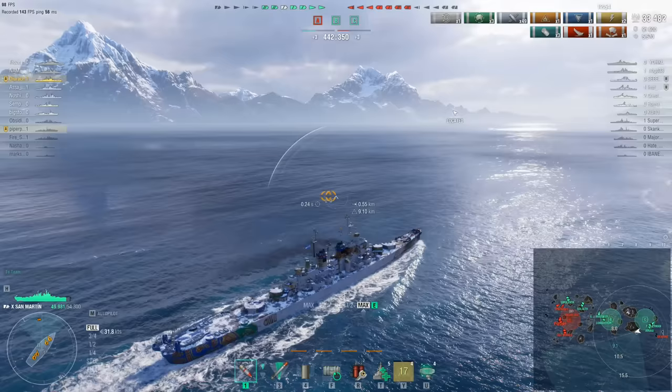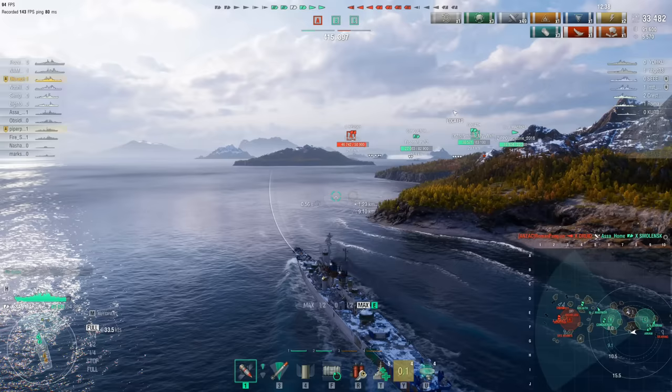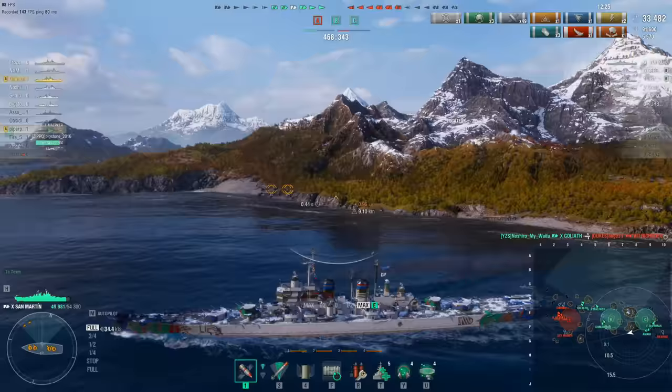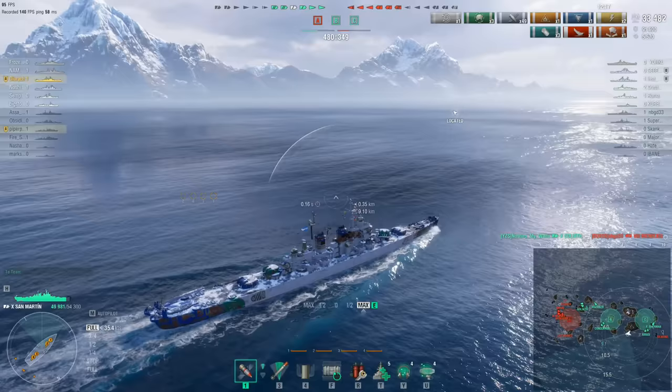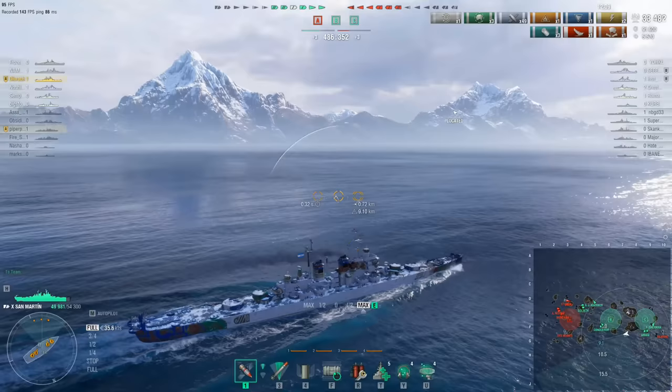The Argentine light cruiser San Martin — a complete work of fiction. The World of Warships wiki entry says Argentinian leaders planned on ordering construction of new cruisers in the UK or USA. The most suitable ships at the time were cruisers of the Worcester class, which designers would have been guided by if such ships had ever been ordered. So Wargaming are essentially making things up — a fictional design that might have happened. That kind of worries me, because when Wargaming have license to make things up, they sometimes produce completely overpowered designs.